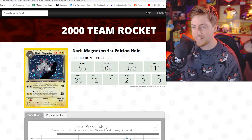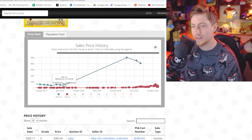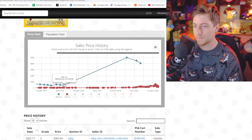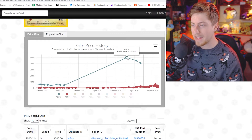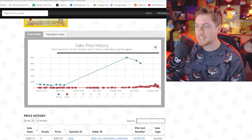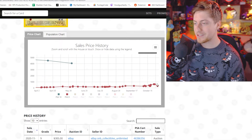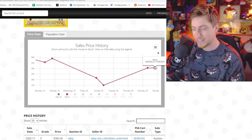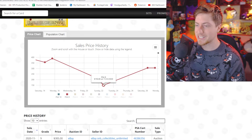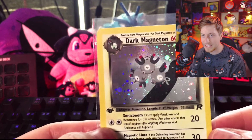PSA 10 only has 50 in population. Looking at the sales graph: in 2018 it sold for $4,550, soared up to $5,000 at the beginning of 2020, then dropped down to $4,000. There are so many PSA 9s, varying. So from $4,000 at PSA 10 all the way down to $3,050 for a PSA 9 — that difference is disgusting. Really hoping for at least a 9 on this. I'm going to send it in and see what the experts say.